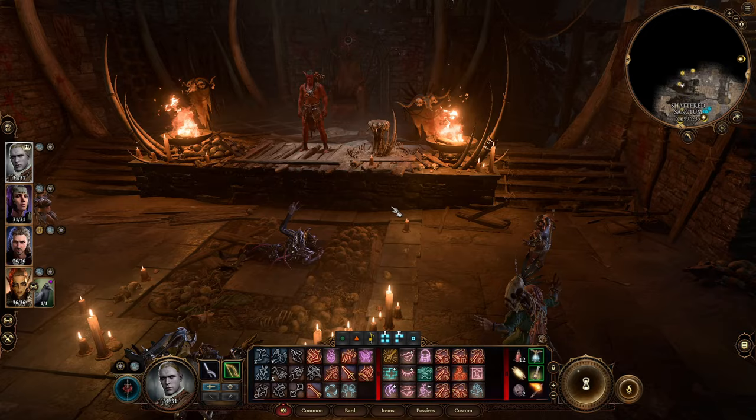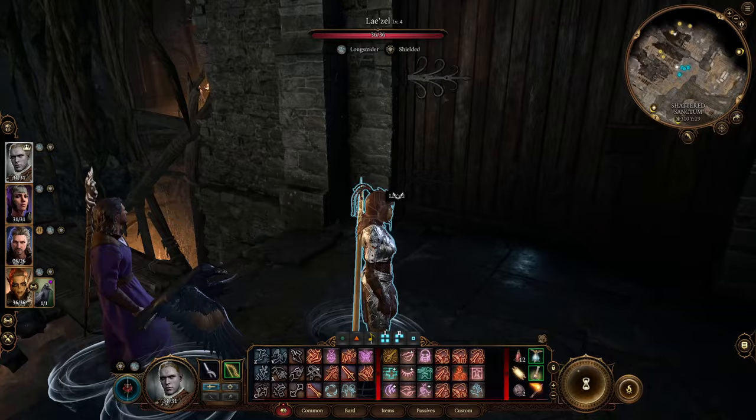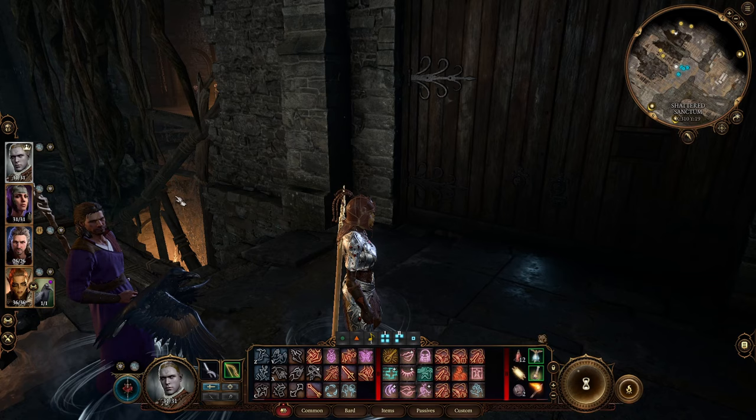The range isn't given, but from my practice run, when you're using an ability on an ally even from over a significant distance, he still uses his legendary action. I would actually suggest that you use Halsin, and I have seen other people suggest you come in at level 5 — that will certainly make it far easier.